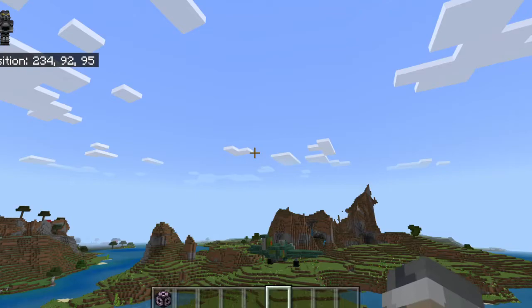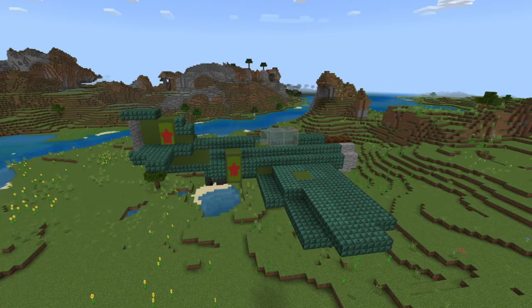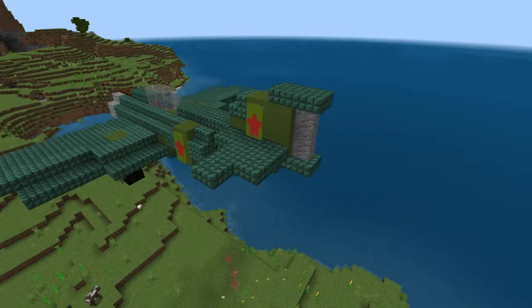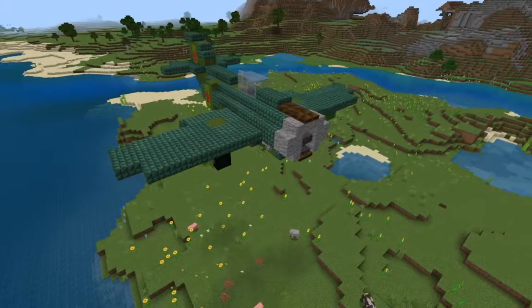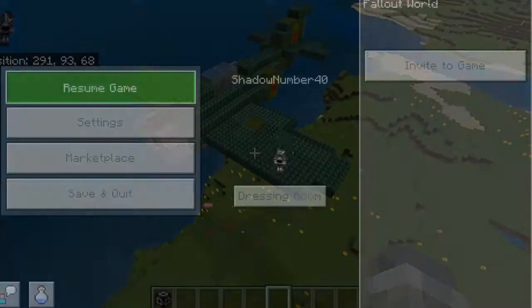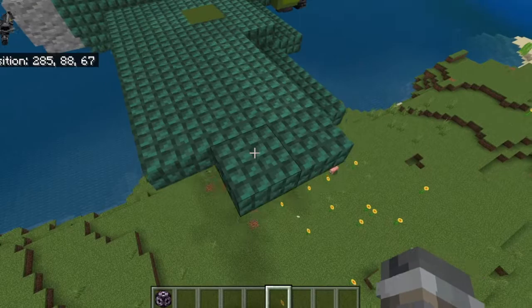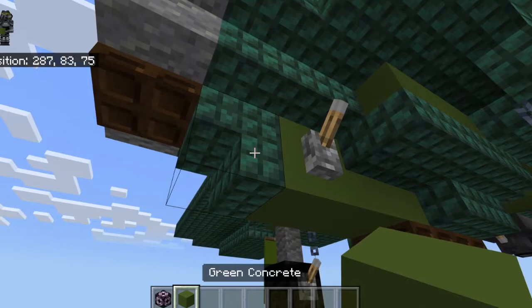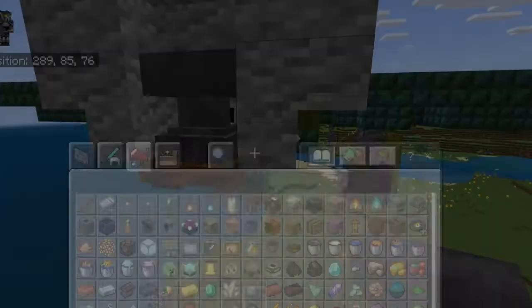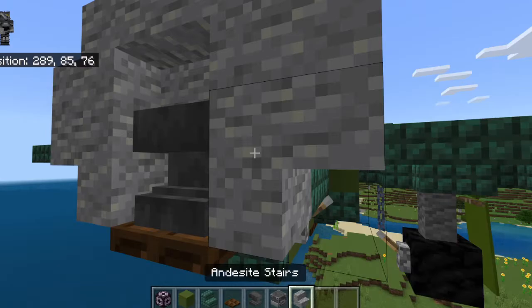We are going to be making the YAK-15 — short for Yakovlev. Excuse me if I mispronounce that name. This is a Russian, or Soviet, turbojet fighter developed in the 1940s using remains of a Junkers jet engine. It's a pretty easy tutorial and I do like its design. You're going to need green concrete, dark prismarine, dark oak trapdoor, anvil, a blast furnace, and some stair pieces.